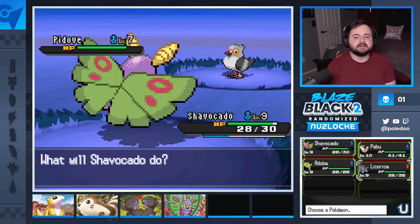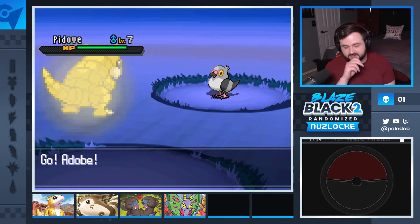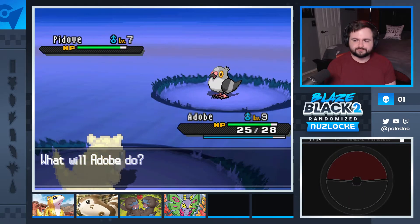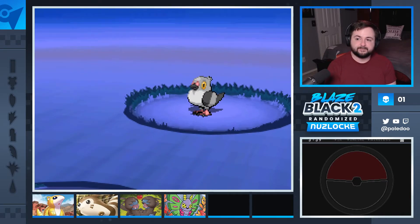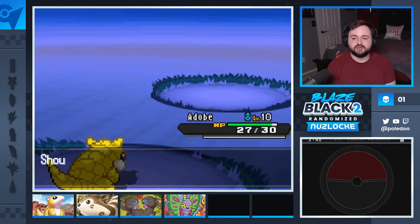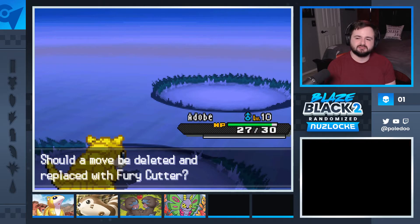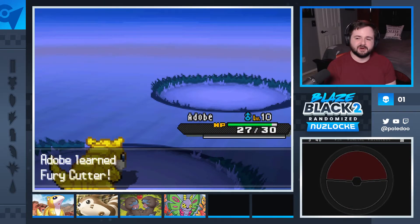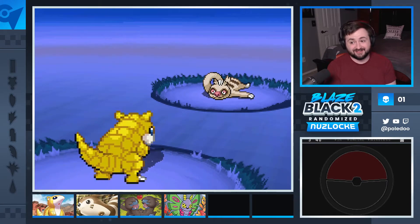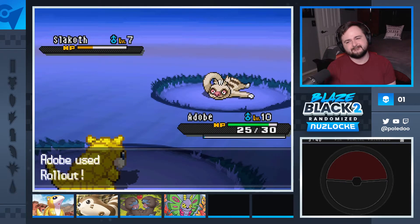How many moves does it have left? We're gonna get the Rollout going. Quick Attack — oh, delicious. Rollout, Quick Claw! Adobe level 10 — let's learn Fury Cutter over Poison Sting. I want to keep Sand Attack as an emergency. Slack Off. I don't think we needed the Quick Claw there, but thank you for the hustle. We still hit, all good.